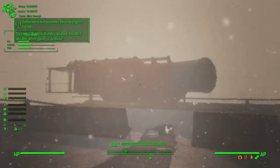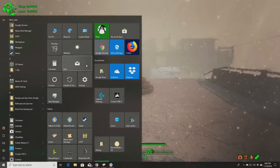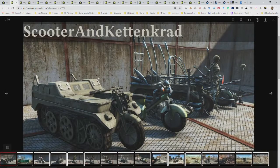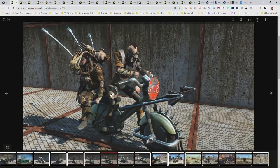Alright boys and ghouls, today I want to show you a mod called Scooter and Kittencrab. As you can see here, it adds some drivable vehicles to the Commonwealth. Take a look at the pictures — there's a tank-looking motorcycle, and as you can see, there are different ones.